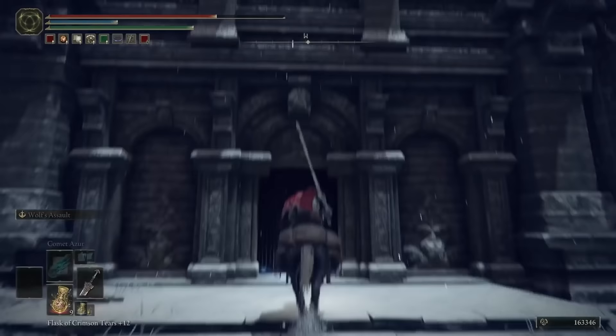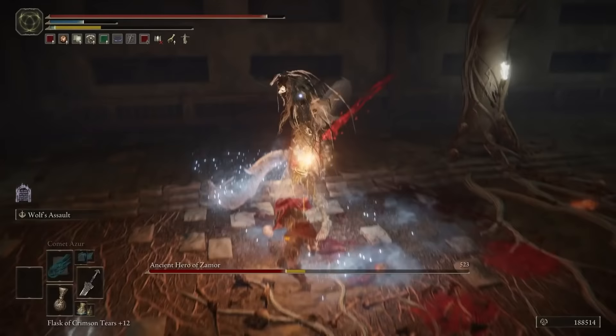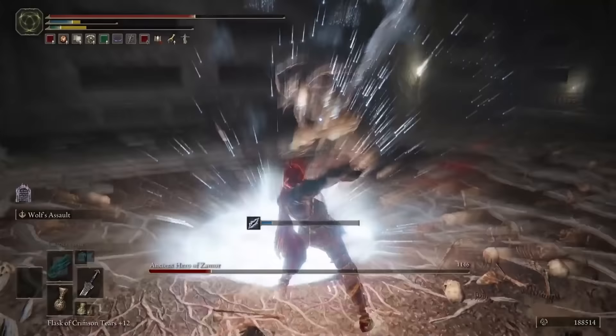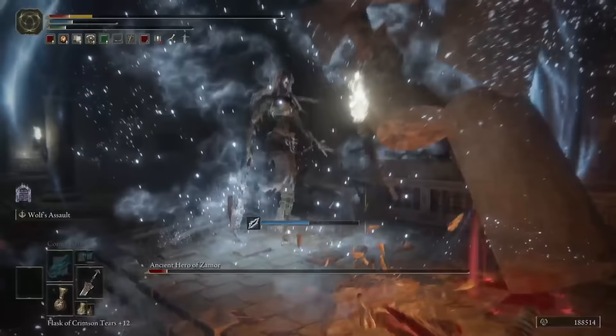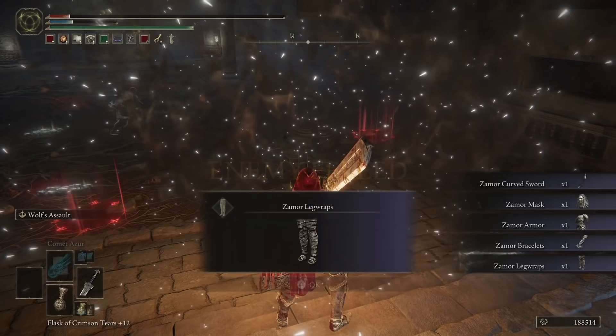The second tomb where we can encounter an ancient hero of Zamor is the Giant Conquering Hero's Grave. This grave seems to be dedicated to locking away secrets of the giants, as it is crawling with fire monks and even contains the Giant's Seal. This item is described as a sacred seal depicting the one-eyed god of the fire giants, adorned with braids of red hair, and wielded by fire monks and prelates — this catalyst enhances giants' flame incantations. Once we reach the boss room of this tomb, we encounter an ancient hero of Zamor, and upon defeating him, we are rewarded with the Zamor Curved Sword and the Zamor Set. We think it's safe to assume that the giant conquering hero is the one we face in battle, as it would make sense for the tomb of a Zamor hero to rest above the Zamor Ruins, and a member of this warrior tribe to want to lock away the secrets of their greatest enemies.